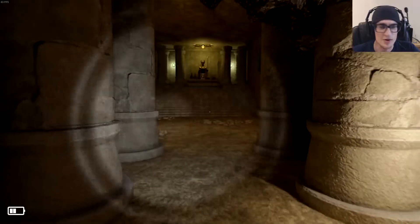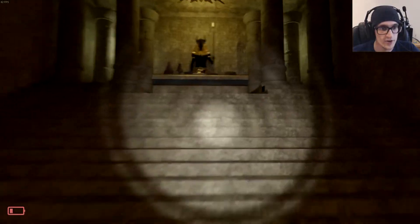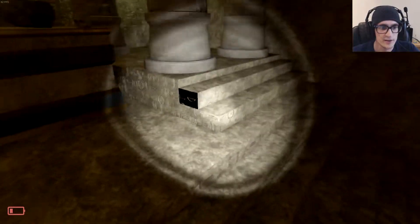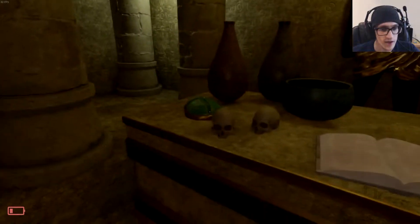That sort of breaks immersion though, in my experience — cause then there's no fear of death. So if there are creatures in this game, what's the fear? You know, you're just going to respawn back up. 'The tombs of many pharaohs were protected against grave robbers. The resting place of King Teos was hidden behind a secret door in his tomb, which is said to have been guarded by curses and other supernatural forces. The name of the pharaoh himself was used to seal the tomb.' I need more batteries — there are no batteries here.